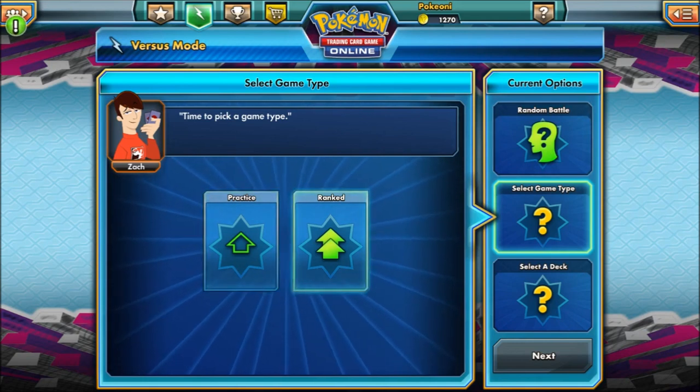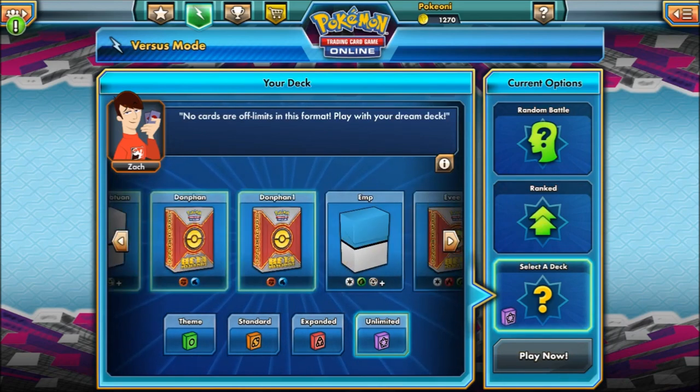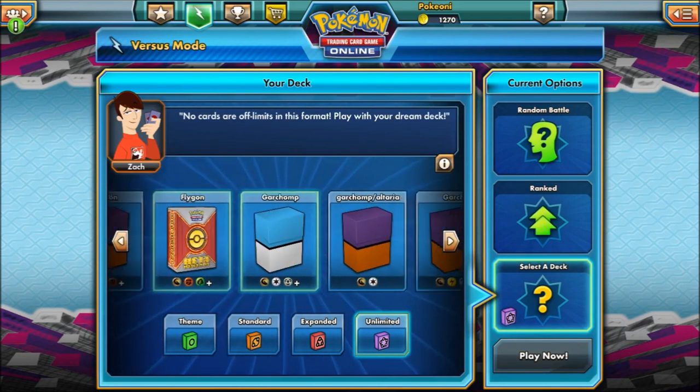Alright, let's go find a match. We'll select the deck. So we're at unlimited — let's see. Where is it? Where's TwinBoar? For those who don't know, if you want to know more about the deck, look up TwinBoar. It was piloted by David Cohen — I think I said Coates earlier, but it's David Cohen — our world champion from 2011.